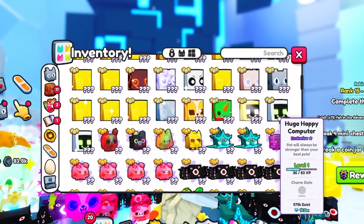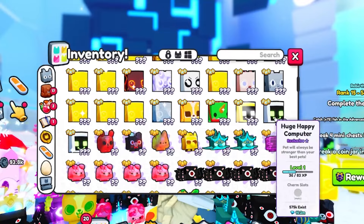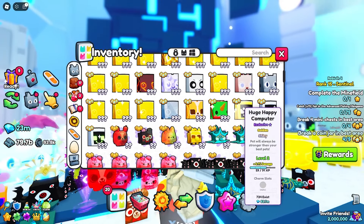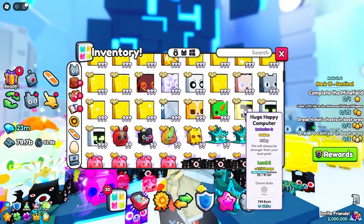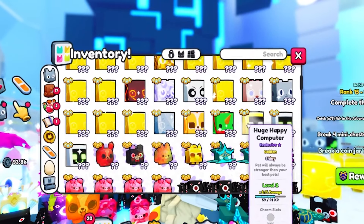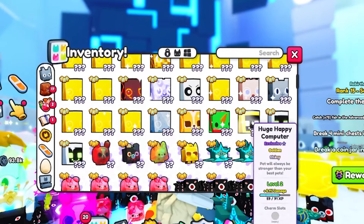If we go ahead and scroll down, as you can see, I did hatch 2 normal happy computers, which is pretty good. But then somehow, when I was playing overnight, I hatched a golden, shiny, huge happy computer. I have no clue how I got lucky enough to actually get this, but I'm definitely not going to complain.